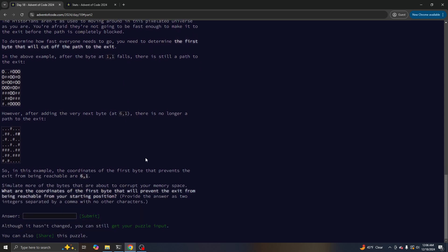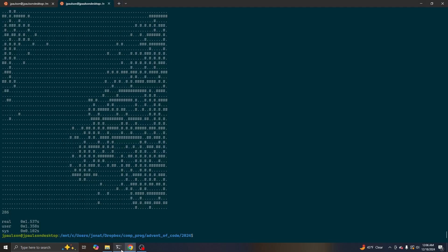Move a sprite that will cut off the path. Let's see.